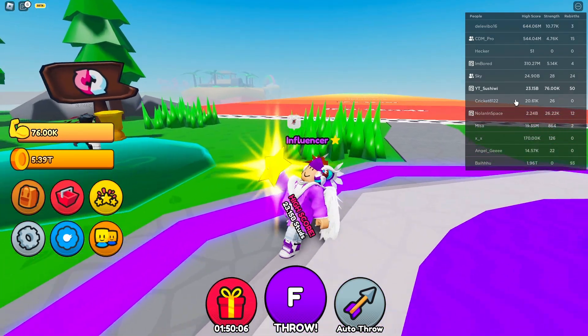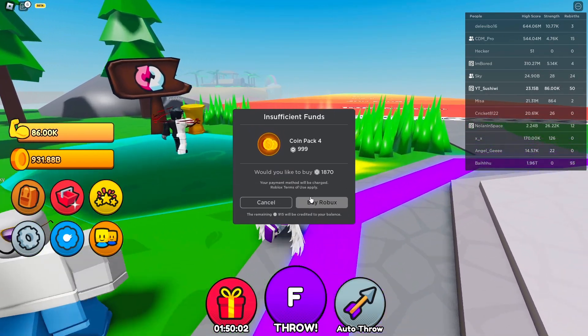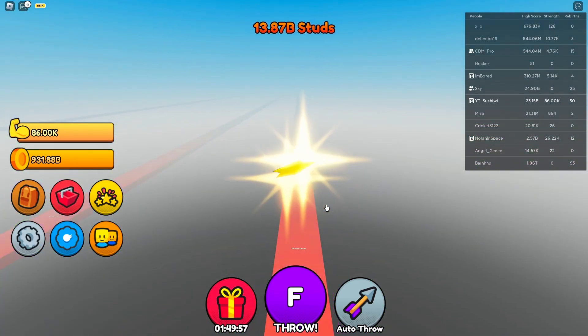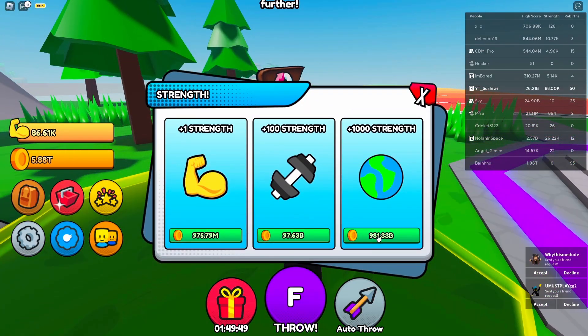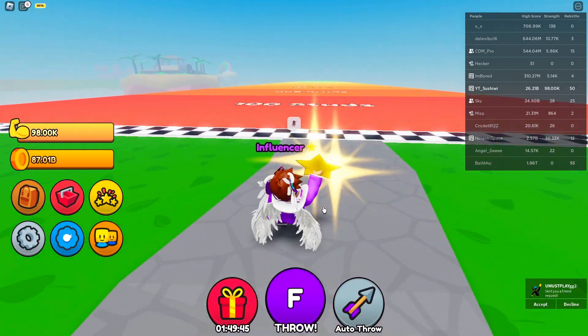We're already up to 23 billion studs — we're about to beat his score. Here we go — 86,000. Let's throw. We did beat it — 26 billion! That's crazy. Why am I getting so many friend requests? I just had like six friend requests pop up.